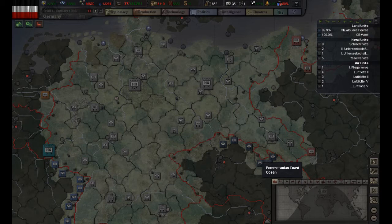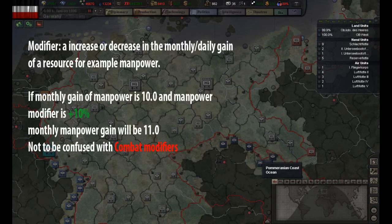Before we get started we must cover a few basic terms that are important to understand before we get into the actual politics tab. Modifiers in this part of the game are an increase or decrease in the monthly gain of a resource. It is also used when talking about almost any percentage negatives or positives. This is not to be confused with combat modifiers that we will cover in a different episode.